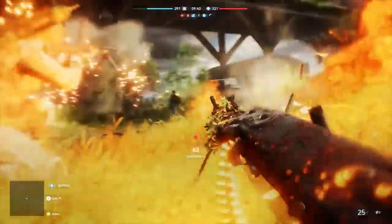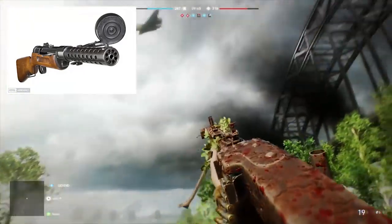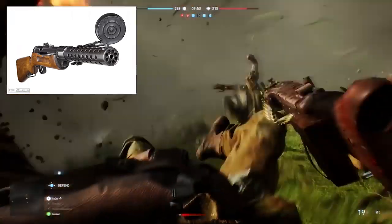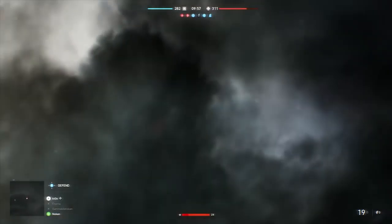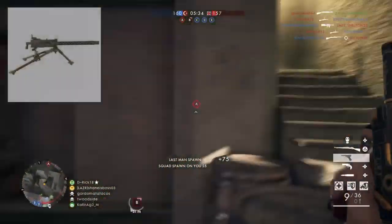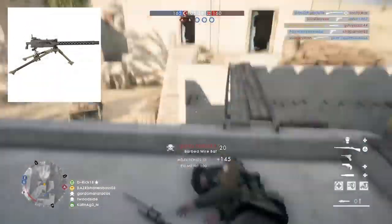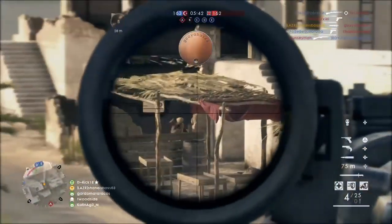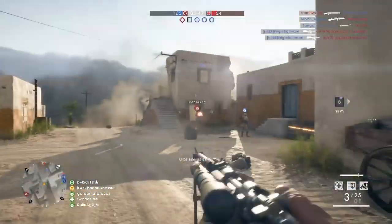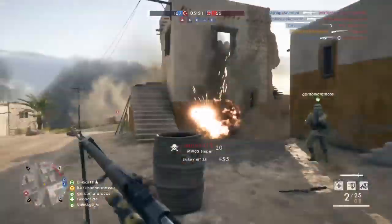The MP18 was in Battlefield 1 and was one of the best SMGs in my opinion, especially after the time-to-kill buff. It was still used in World War 2 in some capacity so we could likely see it again. The M1919 Browning is a US medium machine gun used by America in World War 2, with 500,000 built. It was used relatively commonly, and it will likely appear in the game as well.